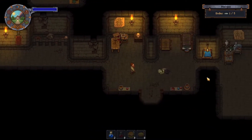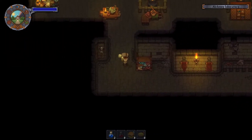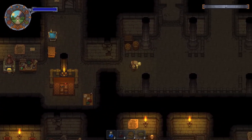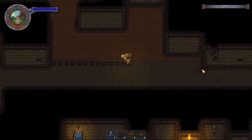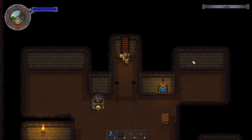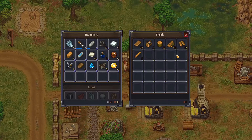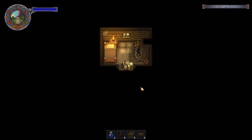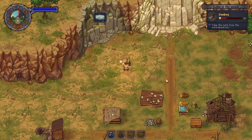I need you to come with me, sir. I think it was 10 — I'll bring 15. We got a body. Take the note from the contraband box — wait, what?